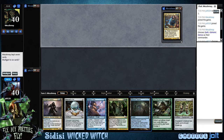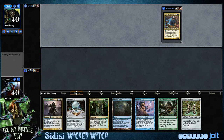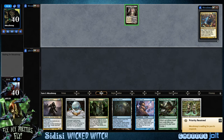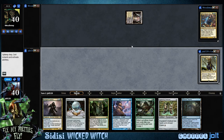Got some Esper action going on. Let's check out our opening. We've got Halimar Depths and Hedron Crab, which is nice, but we don't have another mana source. I do love this Mesmeric Orb and Hedron Crab combo. I'm tempted to keep. We're playing Sidisi — we can Halimar Depths, hopefully hit a land.